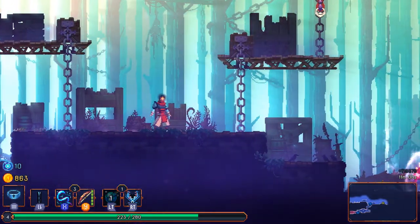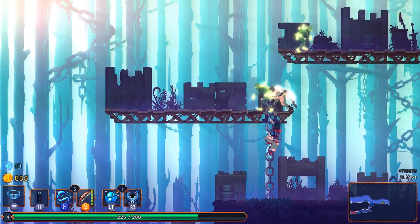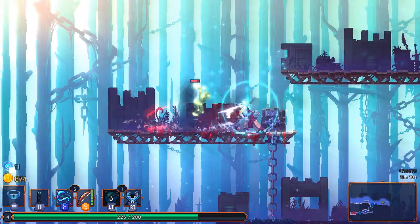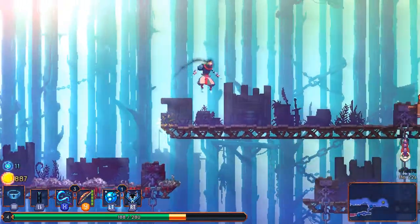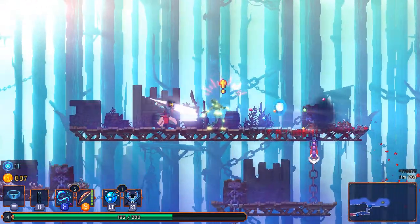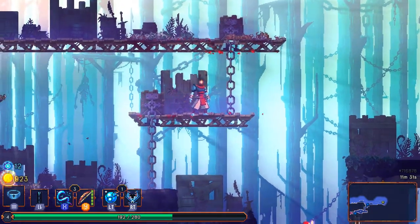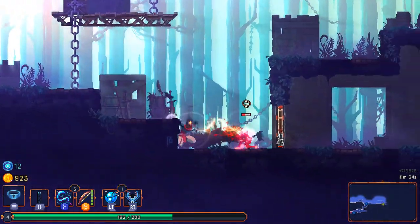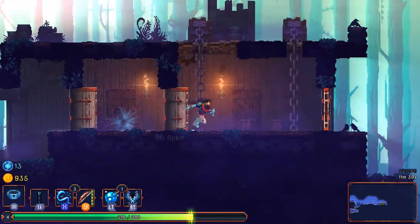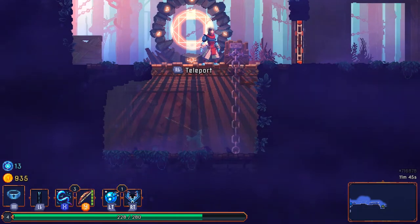I don't seem to be able to aim the grenades — it just lobs one forward. Not much damage but the freeze effect is pretty nice — just to drag enemies away so I can deal with them separately. There's a scarecrow that generates a shield on enemies — truly drawing aggro like no other scarecrow can. The music so far is also quite excellent — not the kind that's super memorable, but it's quite atmospheric and fits well with the aesthetics.